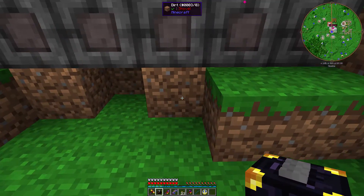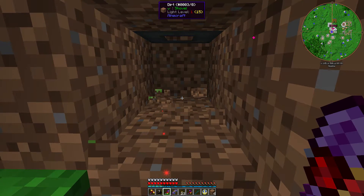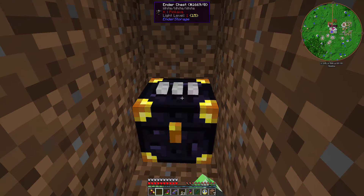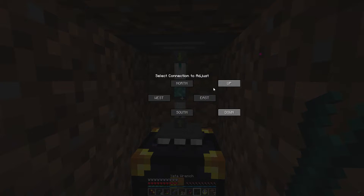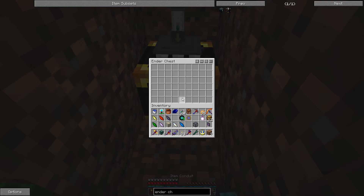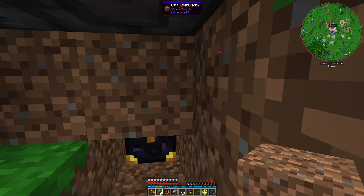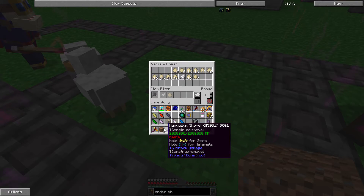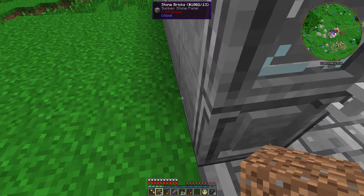I just need to get under the chickens. Here we go. Ender chest here, item conduit here - always active down, insert. Perfect. Now the vacuum chest is extracting stuff from itself. Now the vacuum chest has stuff getting extracted, which means I'm good - the vacuum chest won't be filling up anymore.